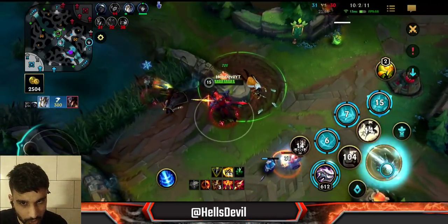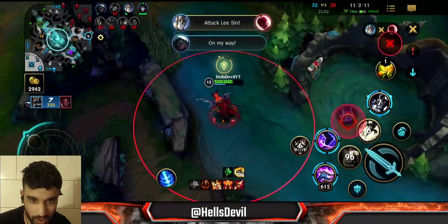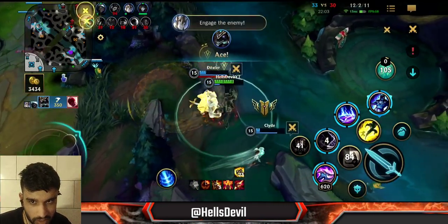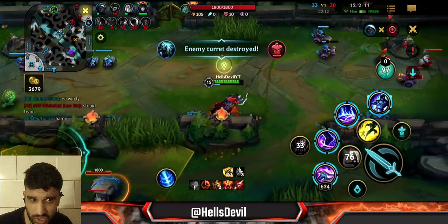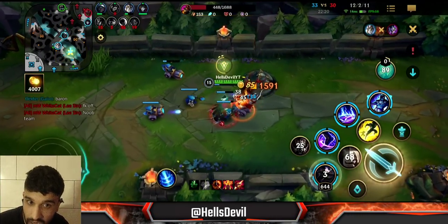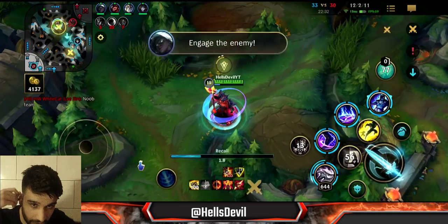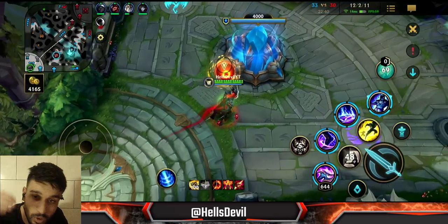Look at that damage — and look at the healing. As a Nasus you never want to run away. You want to keep fighting because if you just basic attack and use your first ability, you have like 20 physical vamp. If you do 1000 damage you're going to heal up 200 of it. You want to keep fighting because you have a lot of HP, a lot of armor, magic resist, and a lot of vampirism. Keep fighting and fighting to keep healing up that HP, effectively making you tankier and allowing you to do more damage. That's how Nasus works.